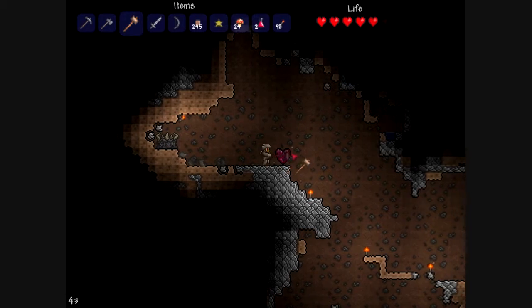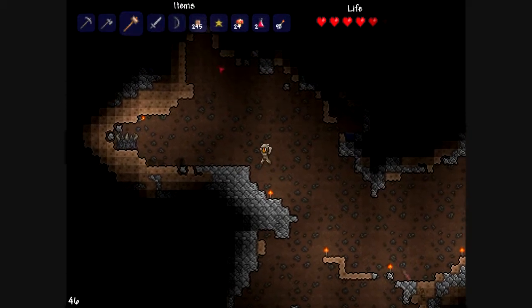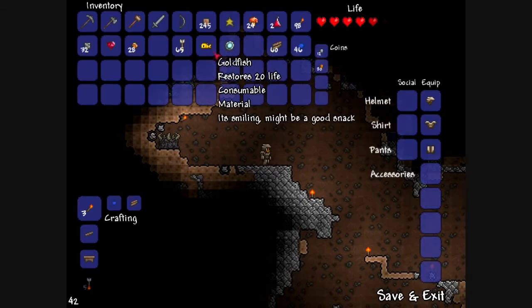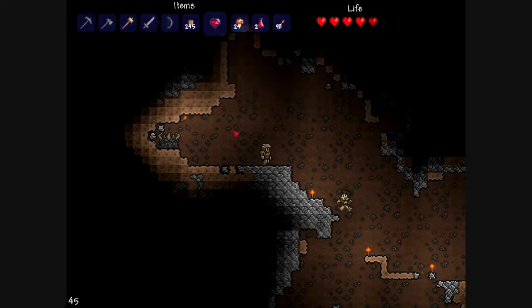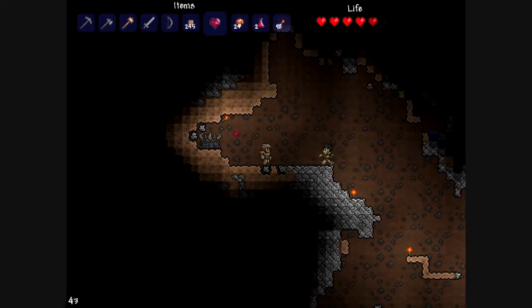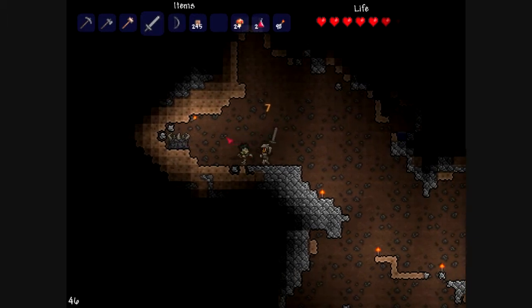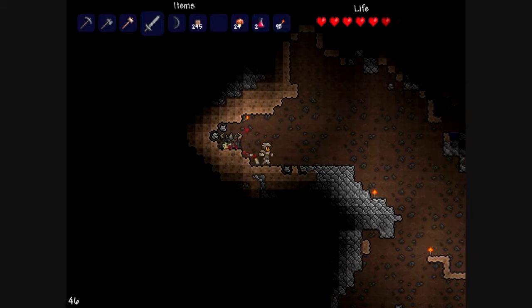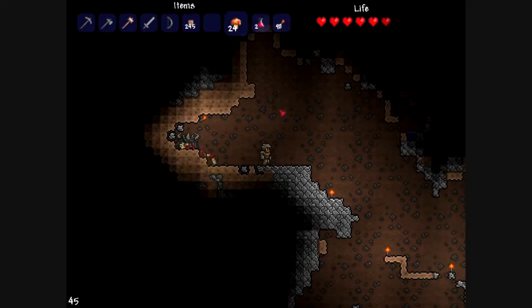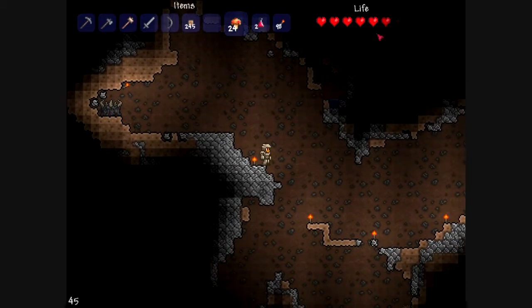As I explained in a previous episode, this is a crystal heart. What you want to do is pull out your hammer, hammer it, then move the life crystal into your hotbar, and left click on it — you gain an additional permanent 20 health to your health bar, which is really nice. Now I'm up to 7 hearts, which means I have 120 health. The most health you can have in the game is 400.